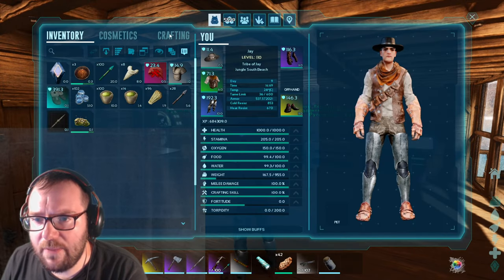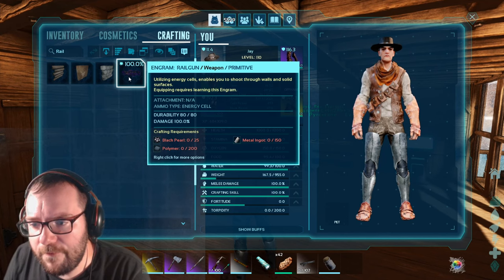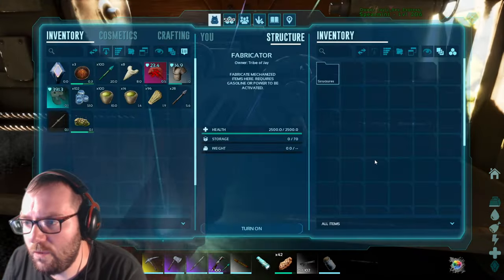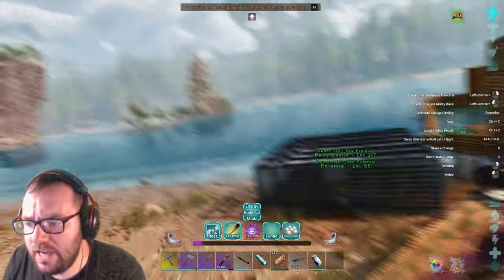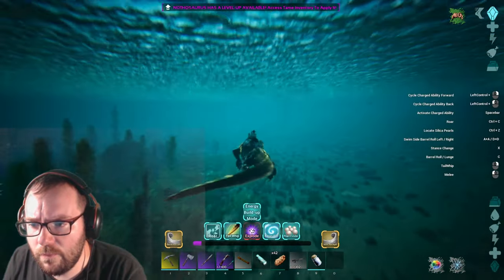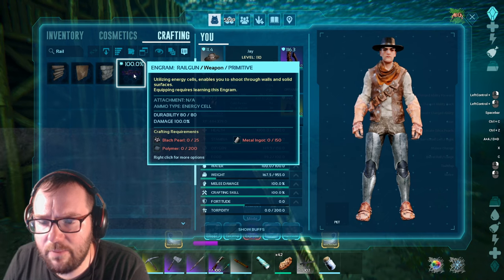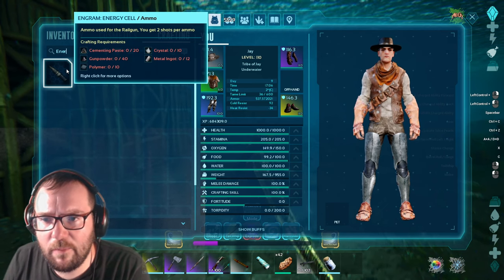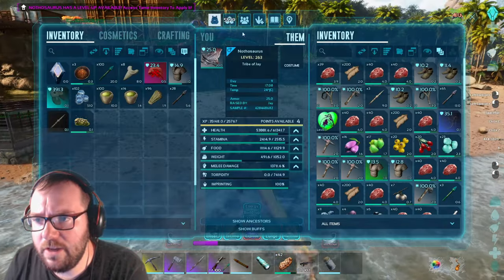They collect stone, they collect metal, they collect all that fun stuff. And we're gonna need that for the Railgun. We've got the Black Pearls that we need. For the Railgun itself we just need 200 polymer and 150 metal ingots. We also need cementing paste. For the Energy Cell, we need an extra 20 cementing paste, 40 gunpowder, 10 polymer, 10 crystal, and 12 metal ingots. So it's not gonna be cheap. Let me find the whale and put it away for now.